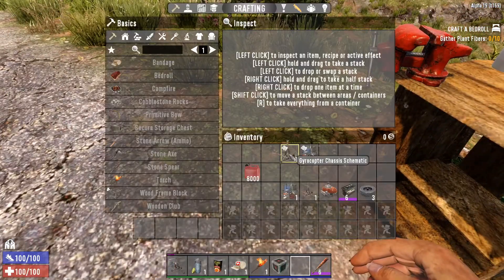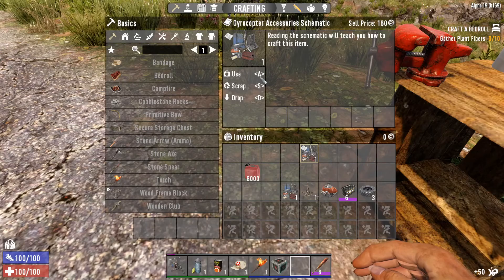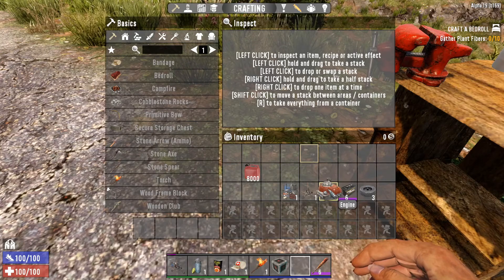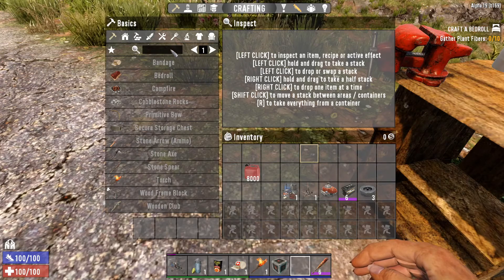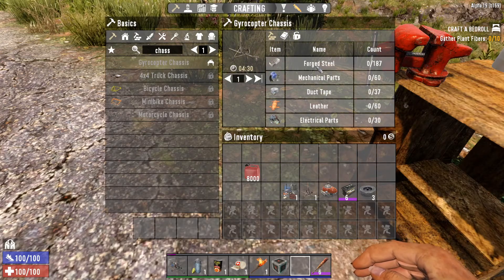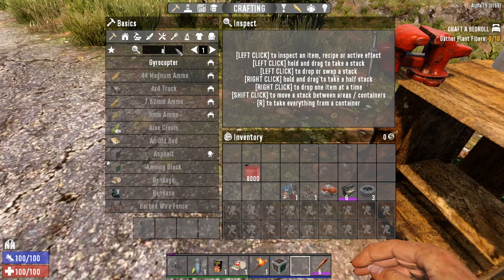Firstly, in the world you find gyrocopter chassis schematics and the gyrocopter accessory schematics. Then if you have a workbench, three tires, a lead car battery, and an engine, and you've made these things — which take a lot — the chassis requires 187 forged steel and all the accessories.